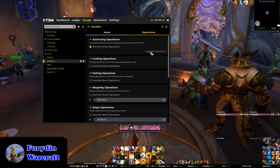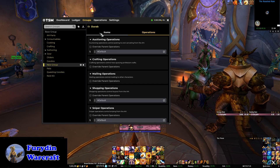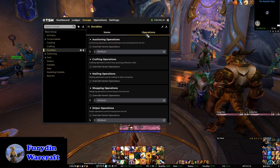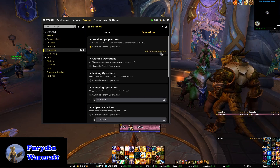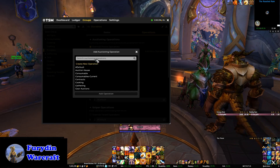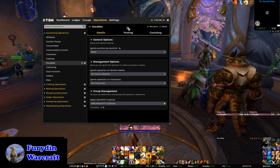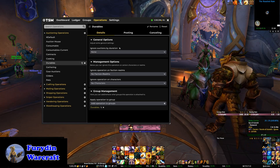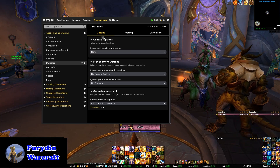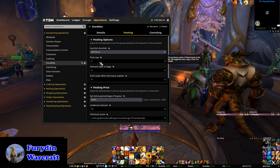Now let's move on to setting up a group for real, starting with the durables group. The durables group isn't limited to gear — it also has stuff like bags and recipes, basically anything that a player would normally only ever want to buy one of. These items are a lot slower to sell, often cost more, and are mostly sold only in your current realm. For this group, I'm also going to remove the default operation by setting the override on, and then set up a new operation which I'll call durables. The meat of this setup is in the posting tab. I pretty much never touch the other two tabs. I set the duration to 48 hours, as durable items are slower to sell, and it's worth maximizing their post time. And I set the cap to 1.